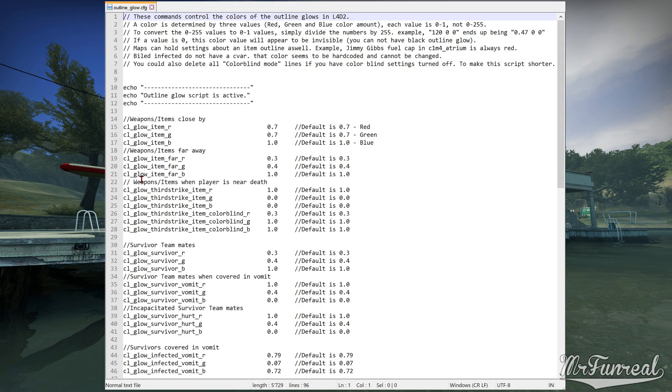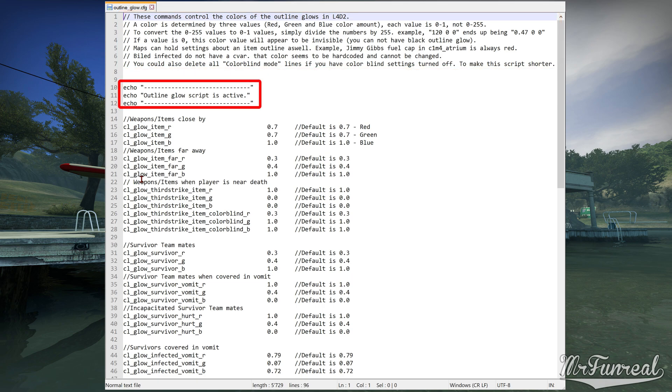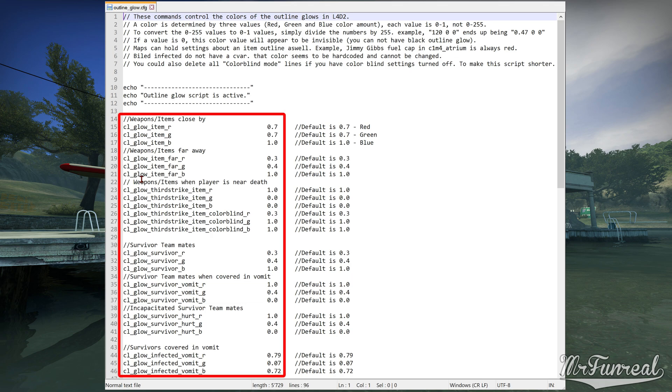Open the outline glow.cfg. The first thing you see is some information which I will skip in this guide. The next three lines are echoes — they print whatever is inside of them into the in-game console. If the console doesn't show these three lines, the script has not been launched. It goes on to list every single changeable color, beginning with weapons and items that are close.